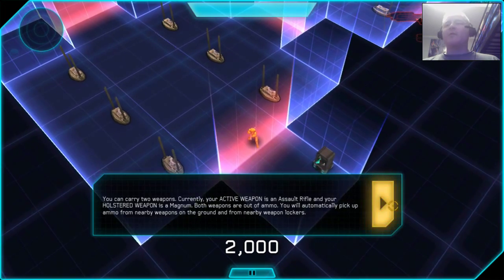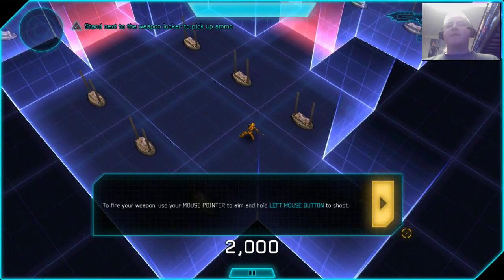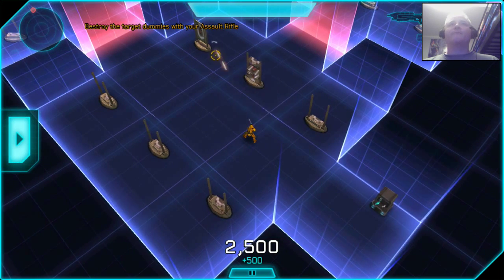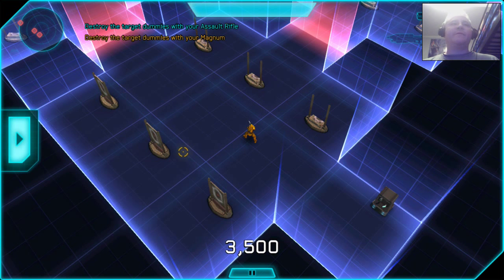My weapon's out of ammo, so I gotta get some ammo. Now I have to shoot these things. Then I have to press Shift to access my pistol and fire off my pistol.